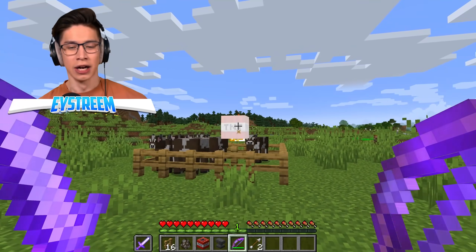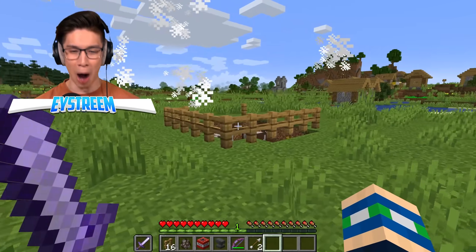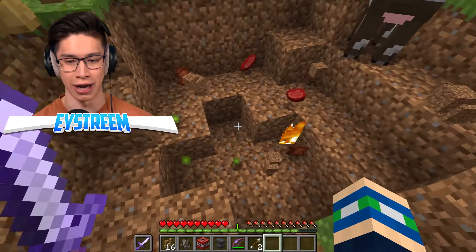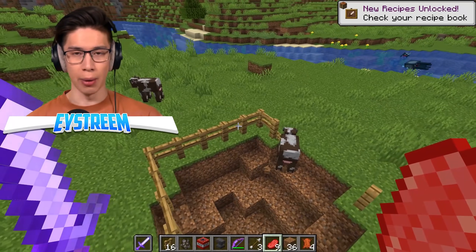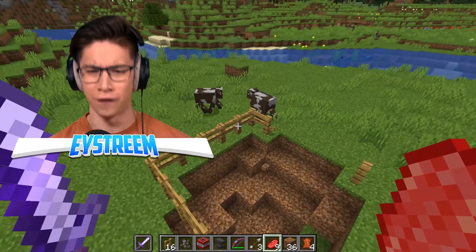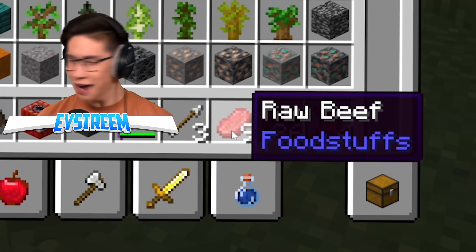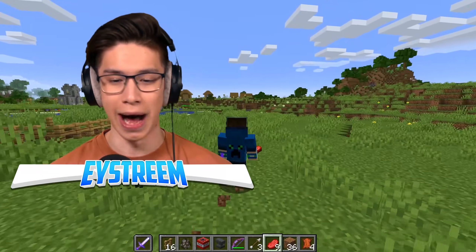Three, two, one — goodbye, Mr. Cows. All right, let's see whether we get the loot. And boom, they have exploded! We didn't kill quite all of them, but let's see what kind of loot we got. There were maybe five or six cows and we killed four of them — there's two left. And from four cows, we got nine raw beef! How does that even make sense? There were four cows and we got nine pieces of meat. Yeah, Minecraft logic.